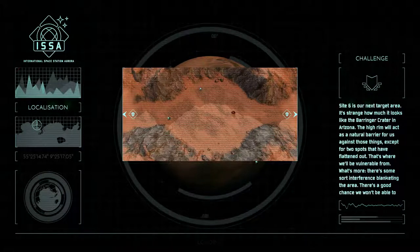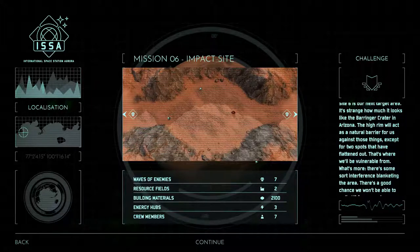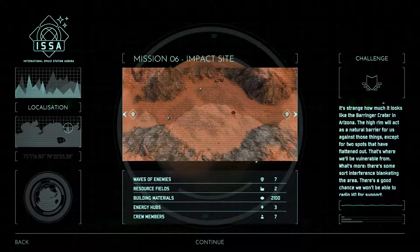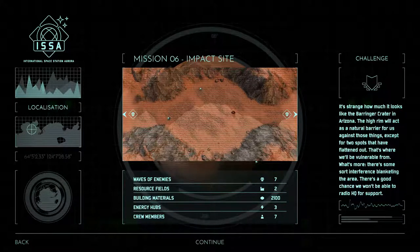Site six is our next target area. It's strange how much it looks like the Behringer Crater in Arizona. The high rim will act as a natural barrier for us against those things, except for two spots that have flattened out — that's where we'll be vulnerable. What's more, there's some sort of interference blanketing the area. There's a good chance we won't be able to radio HQ for support.